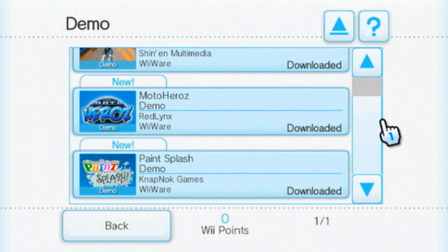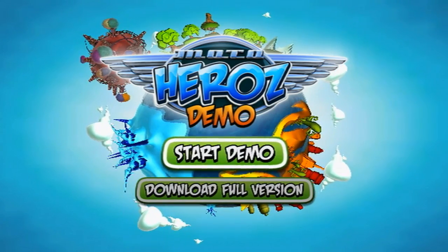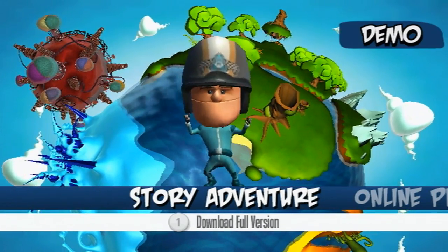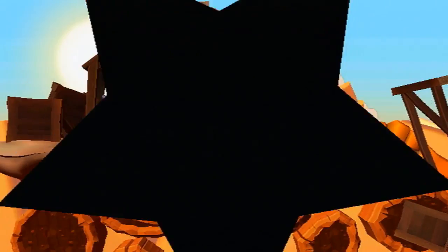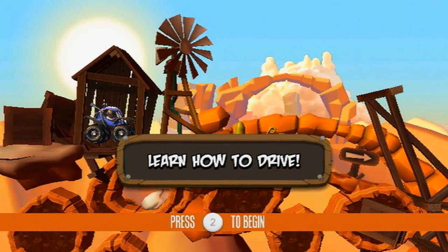Fast Racing League, Moto Heroes, and Paint Splash. So let's get started. Alright, so we're looking at Moto Heroes first. It's a game that requires you to hold the remote in the sideways position, which is something I don't usually like. I think this game does it okay, though. Let's start off with the tutorial, find out how to drive.